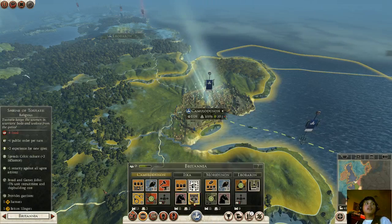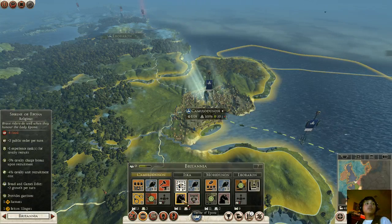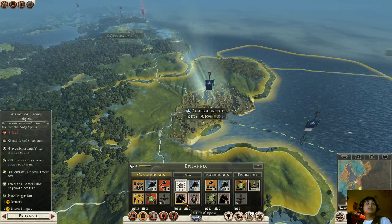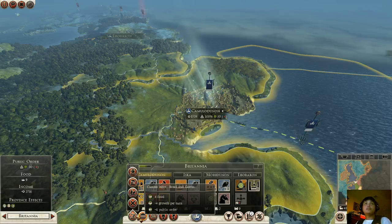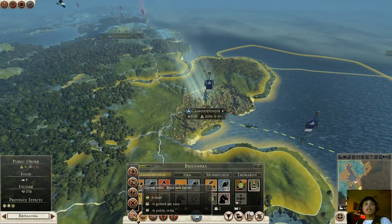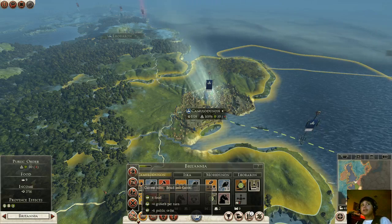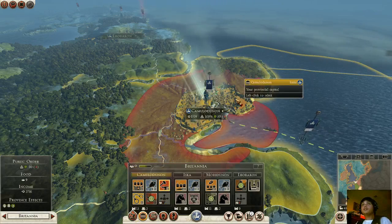Some of these shrines I'm not really into. I don't really use cavalry units, so I might dismantle that. It gives you the whole edict — once you capture a whole entire province, you can click one of these bonuses. Right now I have Bread and Games, which gives me four food, or growth per turn, and public order, which is very important.